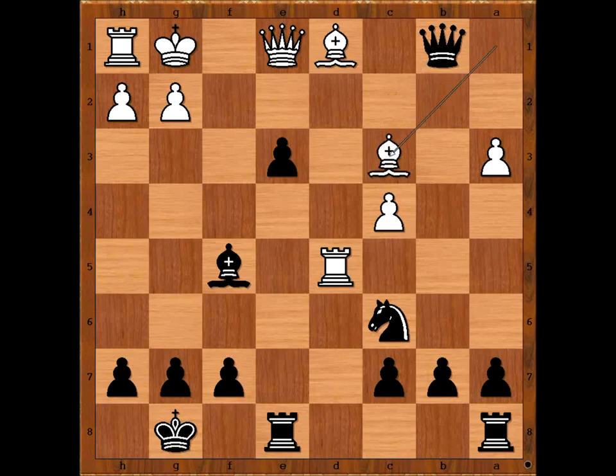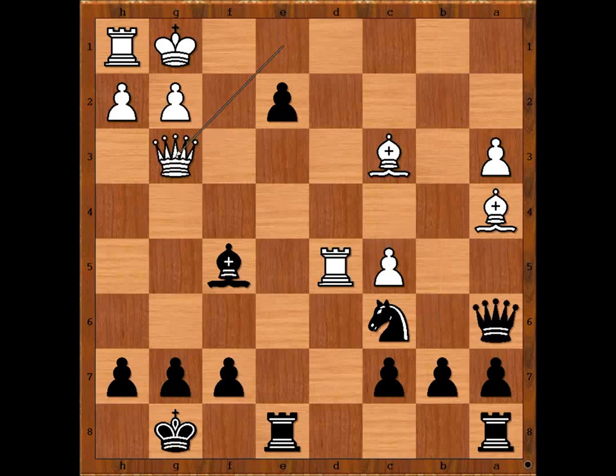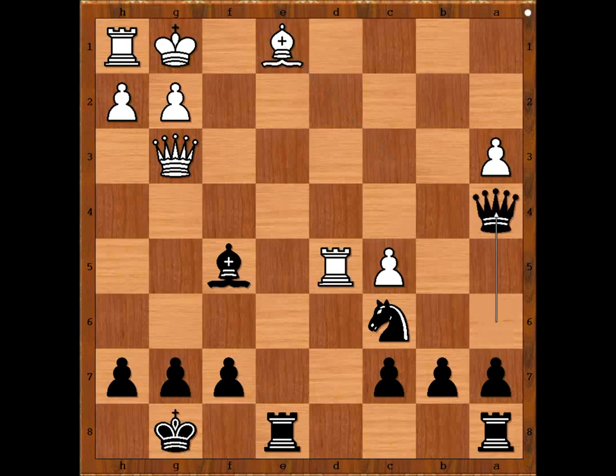Bishop to c3, saving the Bishop, but now e2. Bishop to a4, Queen to b6 check, c5, Queen to a6. Queen to g3, threatening checkmate. Black pawn is pushed and promoted to Queen. Bishop takes Queen, Queen takes Bishop on a4. I guess we can stop here.